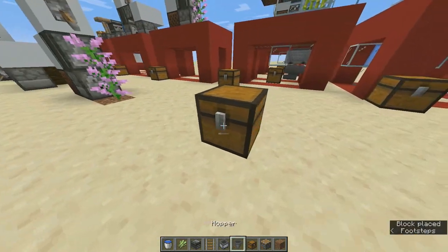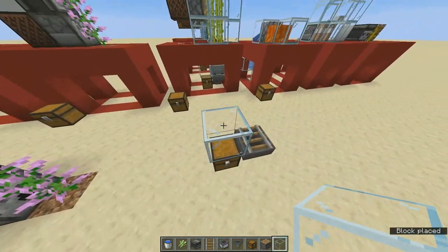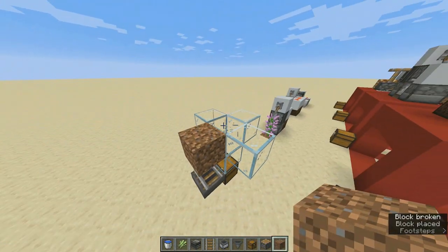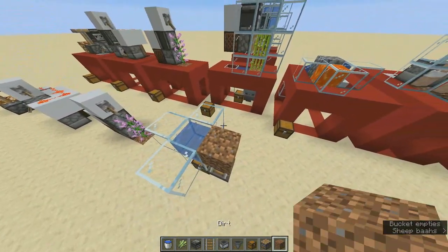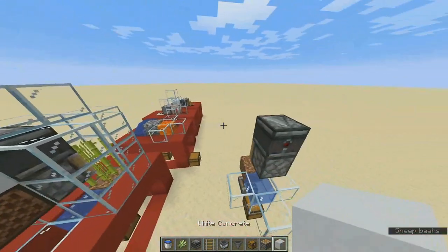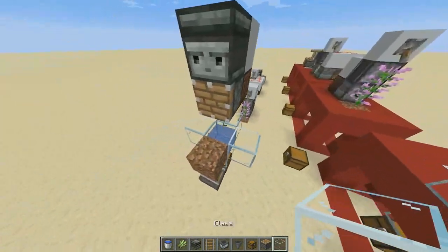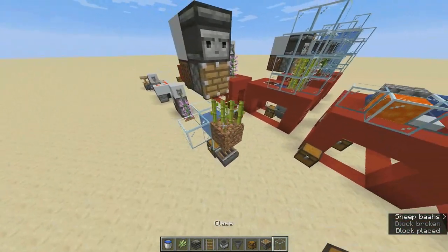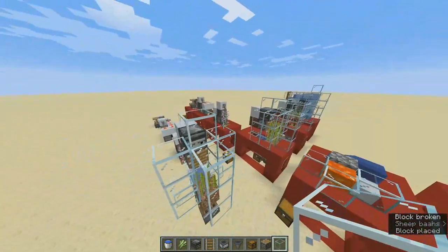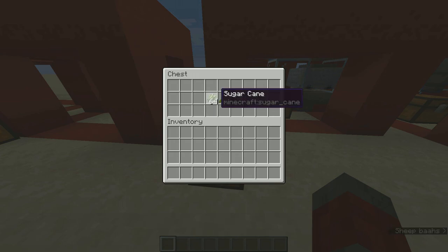To build the sugar cane farm: put your chest, then a hopper with a rail on top, and a minecart hopper on top of the rail. Place glass around it, another glass on top, and surround it. Put dirt here and break the glass in the middle, then place water there. Put your piston like this, an observer on top of the piston, a block behind the observer, and a noteblock behind the piston. Surround and cover with glass, then place the minecart hopper. Sugar cane, bamboo, and kelp are the plants suitable for this farm design.